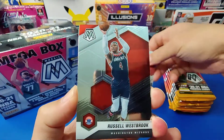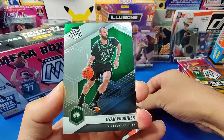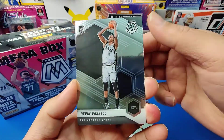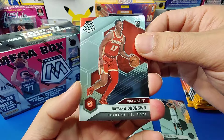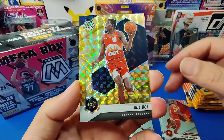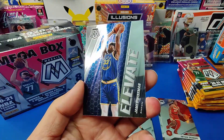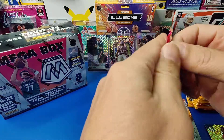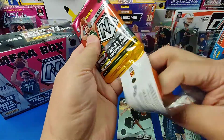Nicholas Batum, Russell Westbrook, Evan Fournier. First rookie we have Devin Vassell. Second rookie and NBA debut is Onika Okongu. Is this the Megabox exclusive? I don't know. And James Wiseman. So there's our first pack — the yellow mosaic must be the Megabox exclusive mosaic, obviously.